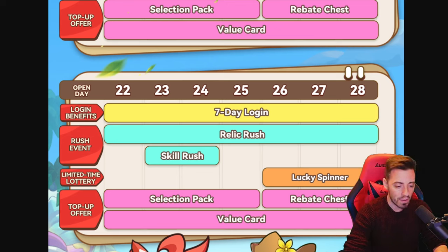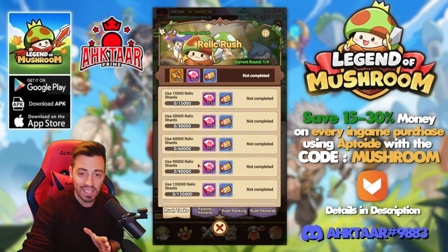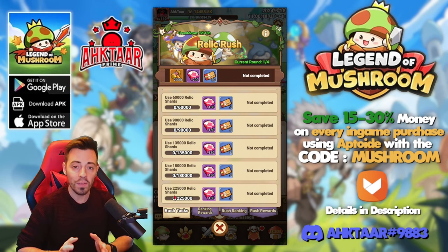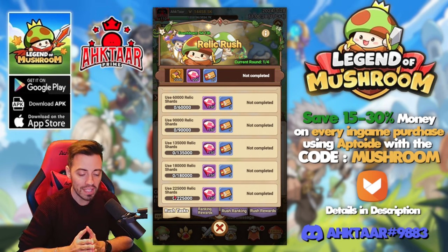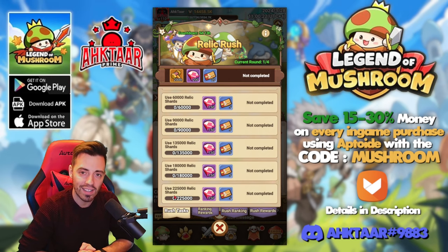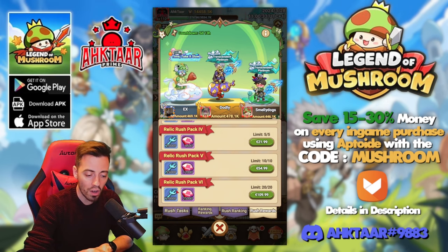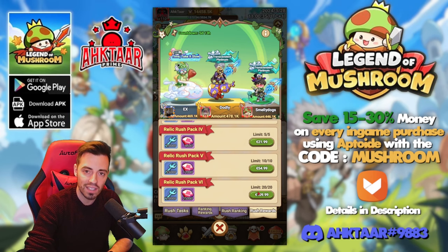I'm currently on day 22 of my server and I just unlocked the Relic Rush event, and to be honest I wasn't ready for that. I thought we would need something around 125k to complete one round, but in fact you need 225k for every round. So to complete the four rounds you're going to need 900k relic shards, which is a huge amount. You can buy some extra but this is really expensive — 120k for 110 euros. So there is no way I'm buying this.